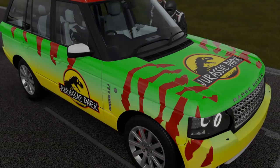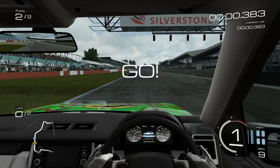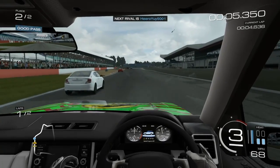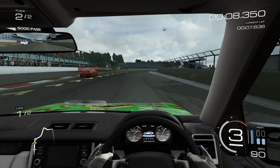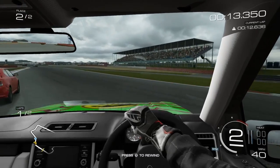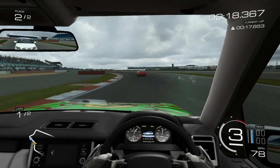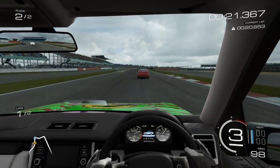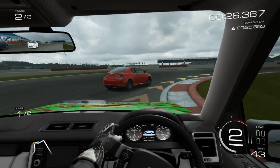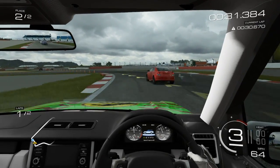I've maximized the weight reduction on it, so it's as light as it could possibly be in the weight reduction options. But in order to get it to the class it needs to be for this race, I had to put the tires back to stock. The positive is that it's a lot lighter; the negative is that it now sports the stock tires.